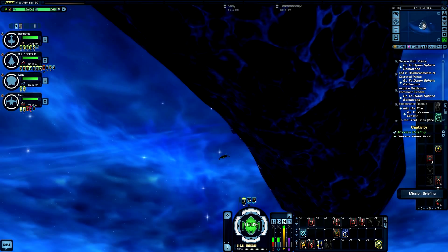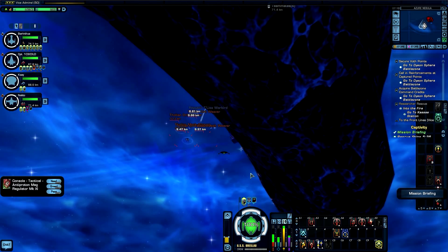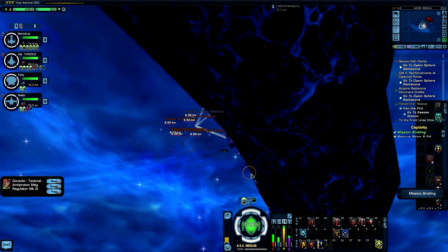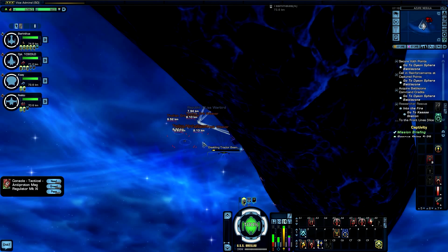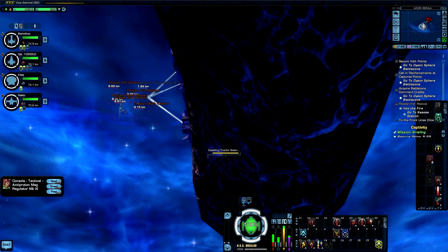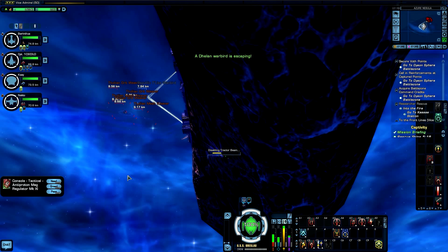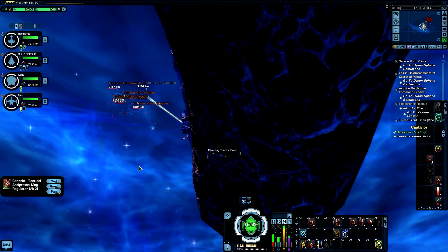I'm just positioning the ship outside of the range so I can see where I need to go, because I really don't want to aggro those ships. Right now I'm in their weapon range — in Star Trek Online you need to be inside 10 kilometers to be within weapon range — but they're not attacking because I'm not posing as a threat. I'm not aggroing them. That's good.